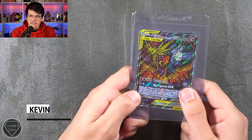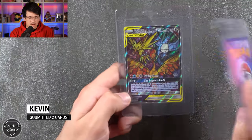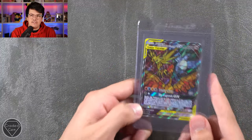Next up we have Kevin, who has submitted two cards — both being the Stained Glass Promo Birds: Moltres, Zapdos, and Articuno. We have two of those. Thank you very much, Kevin, for sending those in.